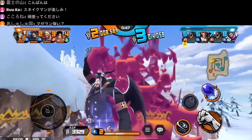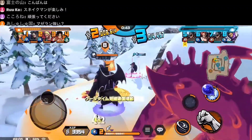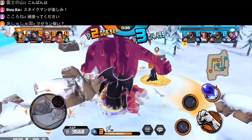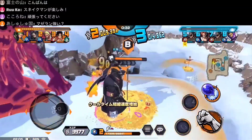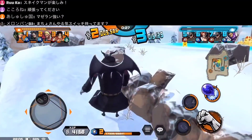The 30% damage reduction is from being in his own treasure area. There's Shanks — you just want to be careful. One thing to take note of is: even if you are knocked down, your demon will still continue attacking, which is kind of like a Big Mom thing.